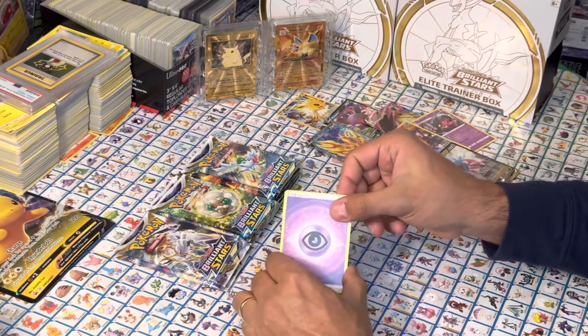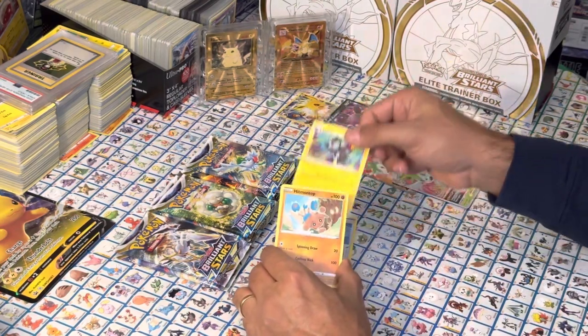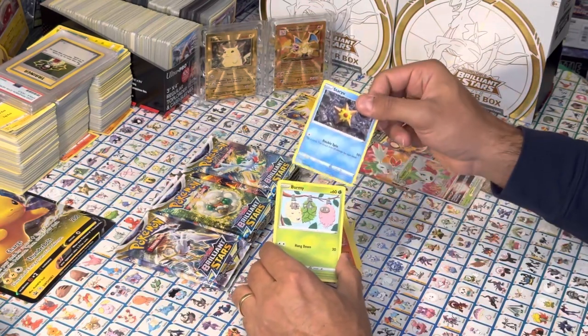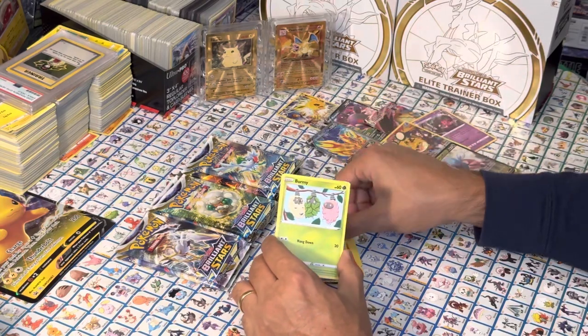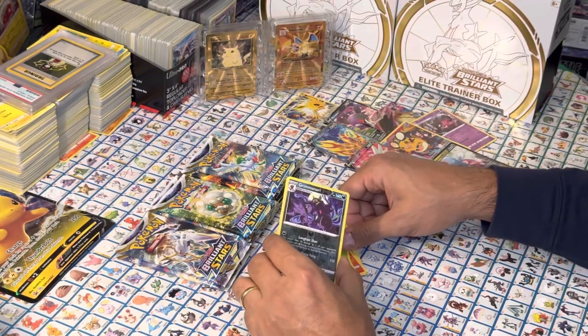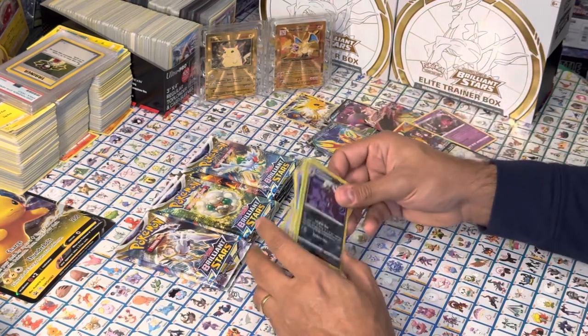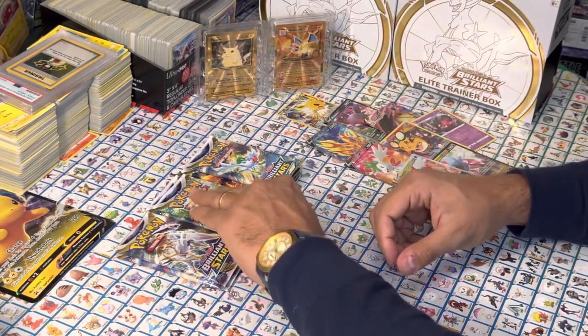Next pack: Psychic Energy, Fletchling, Hawlucha, Throh, another Magmar, Staryu — haven't seen you in a long time — Wormple, Reverse Holo Grimmsnarl, and a non-holographic rare. Let's continue — still a couple packs to go. I know the pull rate is kind of dropping, but we had a couple of great hits and we're still going. Still an opportunity.